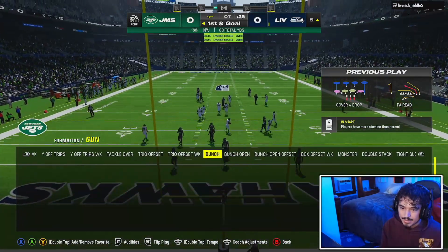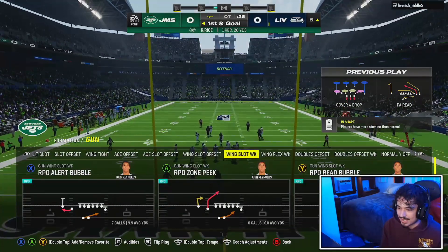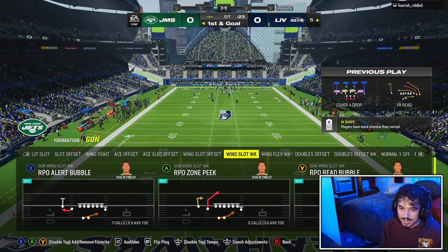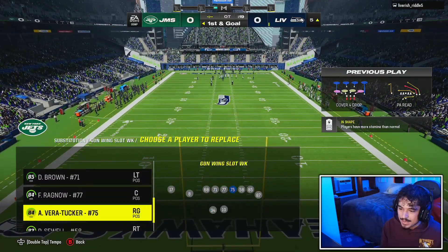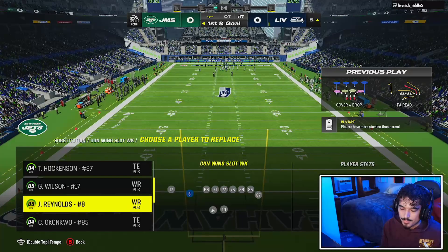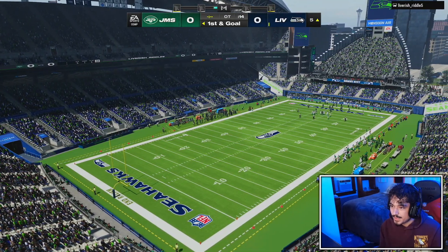This seems a little bit chaotic but I've been liking it a lot. Right here — pick the RPO alert bubble. I want Rasheed Rice to be the man catching this football on the bubble so he can just run in for a touchdown. And we'll get into another game here.